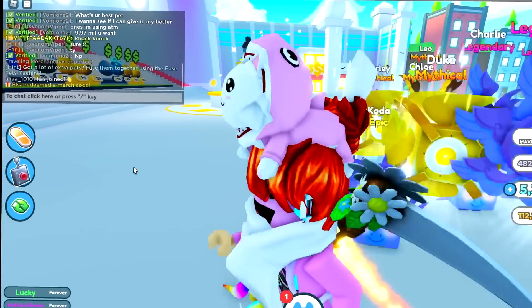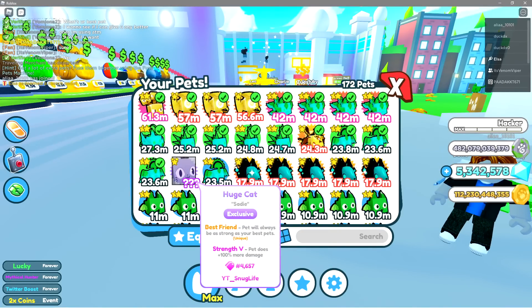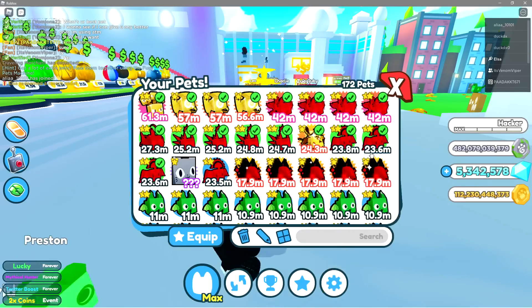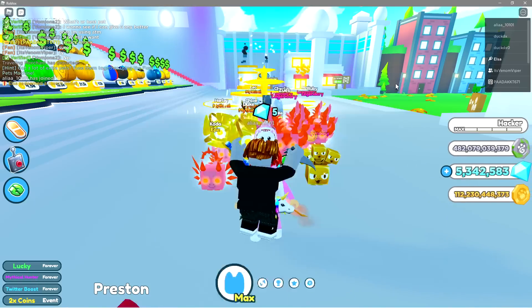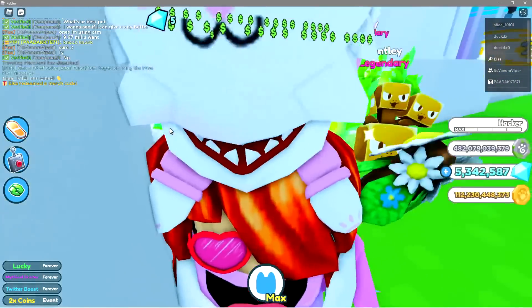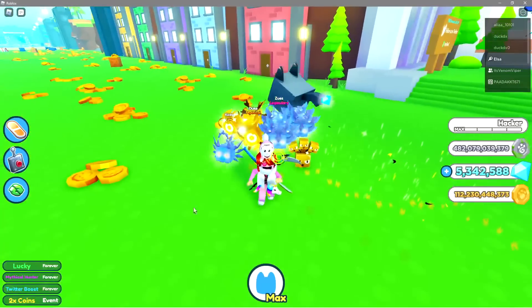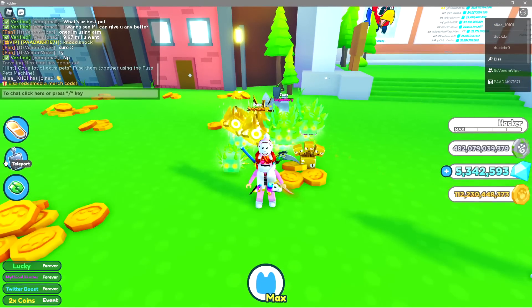Alright guys, did we get an achievement in the chat? Also redeemed a merch code. Okay, let's go ahead and equip them. Where is our gigantic enormous Strength V best friend? Let's go ahead and equip this bad pet. Wyvern — we'll equip this and we'll equip the giant huge cat. Look at that! Oh, look at the kitty, dude. Such a pretty kitty. Alright guys, we got the huge kitty. We're going to go ahead and test them out.